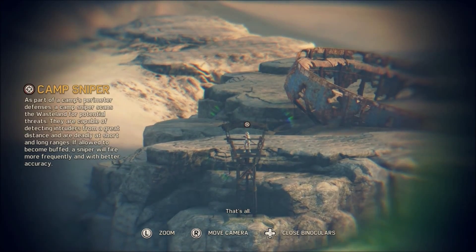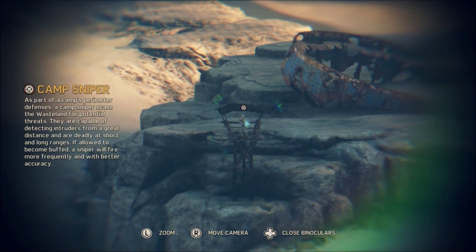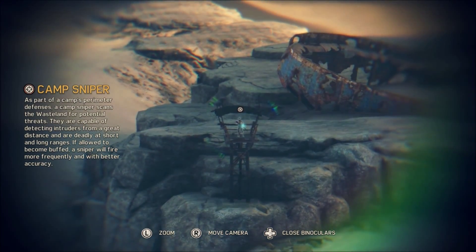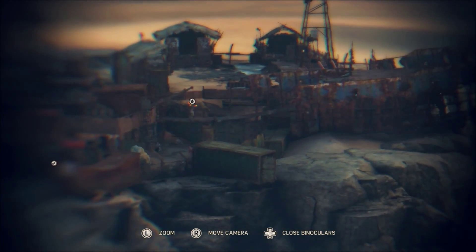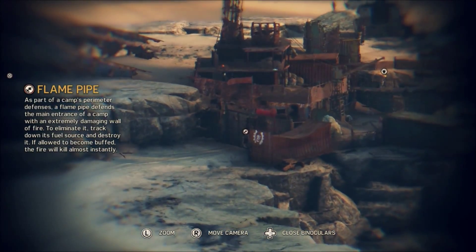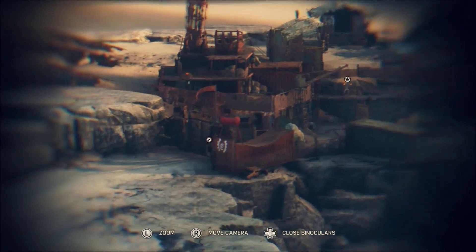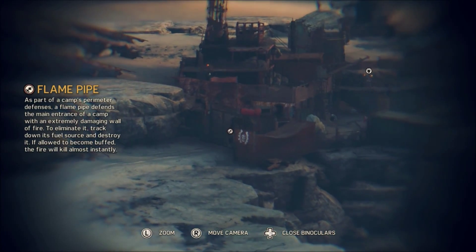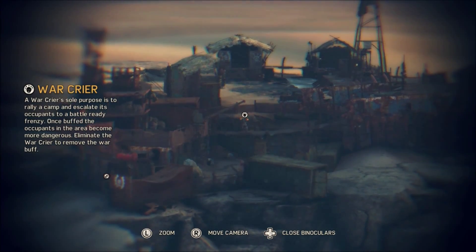Gates defended. Flame pipe - as part of the camp's perimeter defense, the flame pipe defends the main entrance with an extremely damaging wall of fire. To eliminate it, track down its fuel source and destroy it. If allowed to become buffed, the fire will kill almost instantly. Camp sniper - scans the wasteland for potential threats, capable of detecting intruders from a great distance and deadly at short and long ranges. If buffed, a sniper will fire more frequently and with better accuracy.